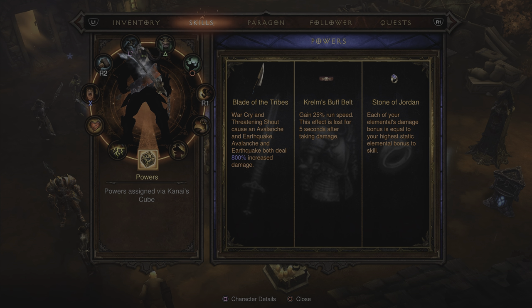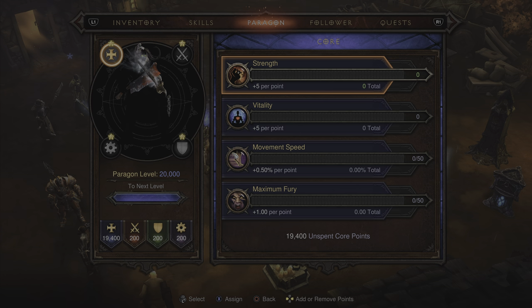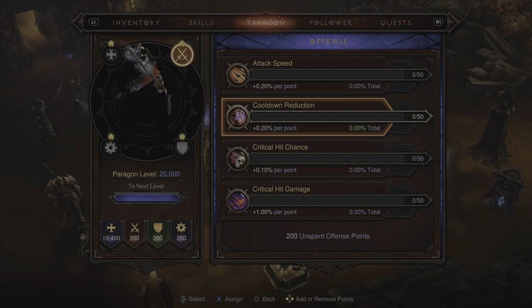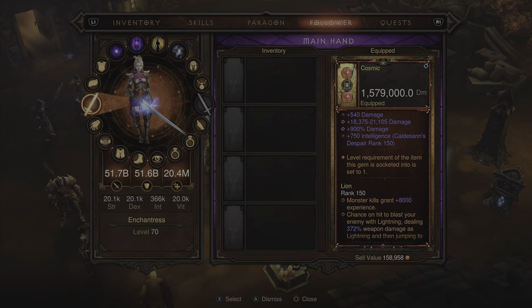Cube powers are: Blade of the Tribes, Krem's Buff Belt, and the Stone of Jordan Ring. For Paragon, put everything into Vitality. For Offensive stats, everything into Attack Speed first, then flush out the rest. For Defensive stats, Life and Armor first, then focus on the rest. For the Utility skill tree, Area Damage first, then the rest can be flushed out.